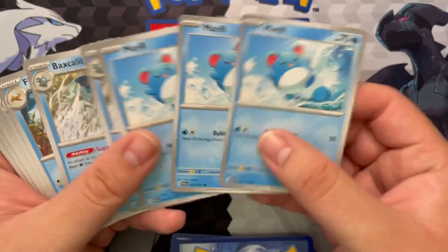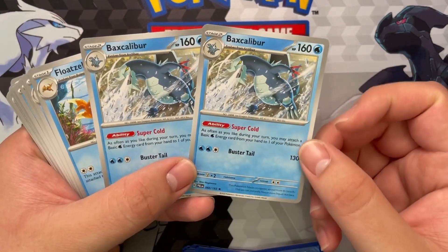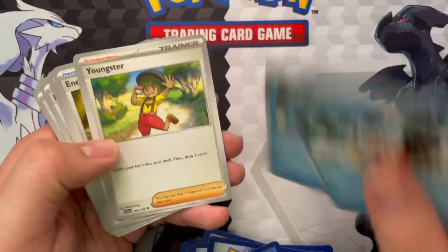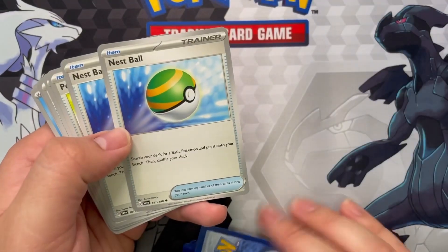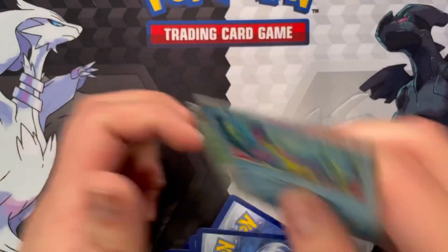Weasels. Some Marill. Some Baxcalibur - and these are the interesting non-holo versions, as opposed to in the main set where it's a holo. So that's kind of neat. Got some Float Stone, Azumarill, Delibird, Youngster, Energy Retrieval - that's good to have. There's Nest Ball, okay, good balls. Pokegear, Switch, a Bruxish, a Jacq, and a Palpad.